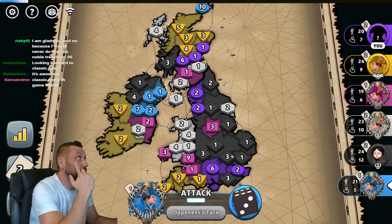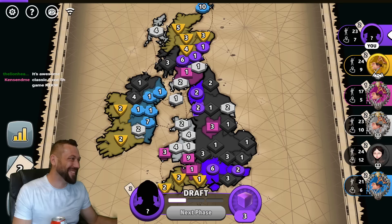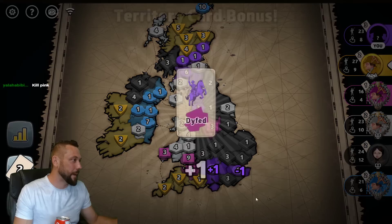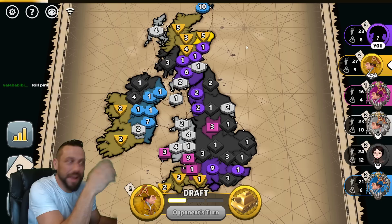Looking forward to classic fixes. Noble Trenchard is your alt name — I'm glad you said no because I would never do it. Of course I wouldn't — I want to win my own games, I don't need people to give me games. I can only save one of my twos from black's relentless assault. These twos are more likely to live than that one, so I'm moving this one into the eight. I'm going to kill them all — or at least that is my intention.